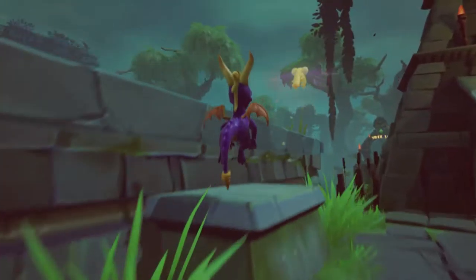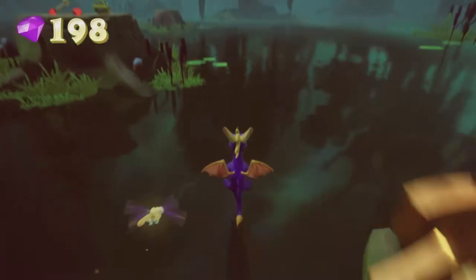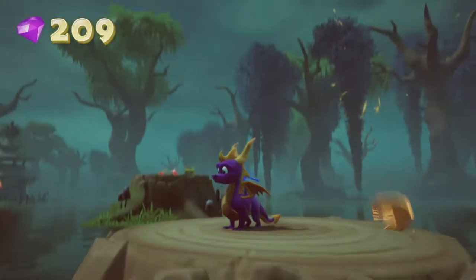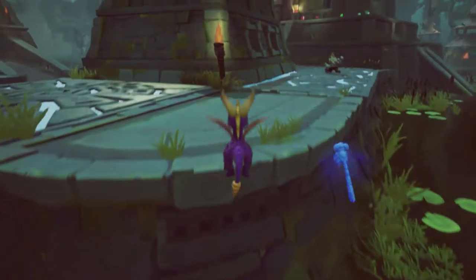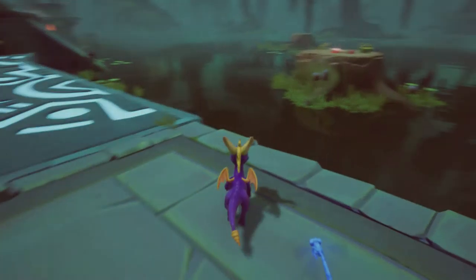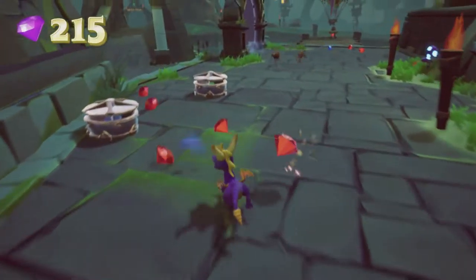I'm just going to wait for this guy to do his electricity thing, then I'm going to kill him and get his gem. We've got a bit of swamp crossing to do here. Don't fall in the swamp because it's bad for you - very bad, because you're a dragon and you're made of fire and your bombs are made of water. There's a key over there which I want, so I'm going to have to get that. I need to get a bit higher up to glide to it though. So here's how you get to Metalhead.